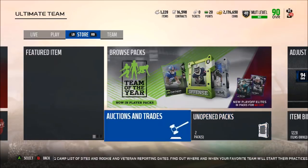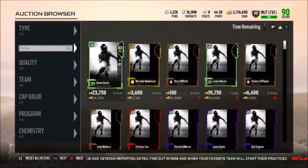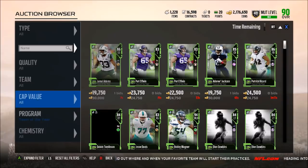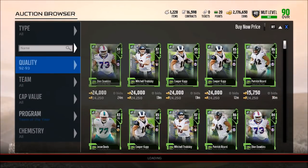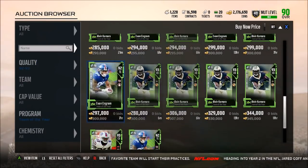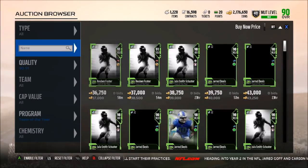We're going to have the Rookie Standout one first. Last week when it came to the defensive Rookie Standout, there was only one guy that you really wanted to get — and of course that was the cornerback from the Bills. Tredavious White was really the only guy you wanted to get. When it comes to the offense, it's actually not too bad.